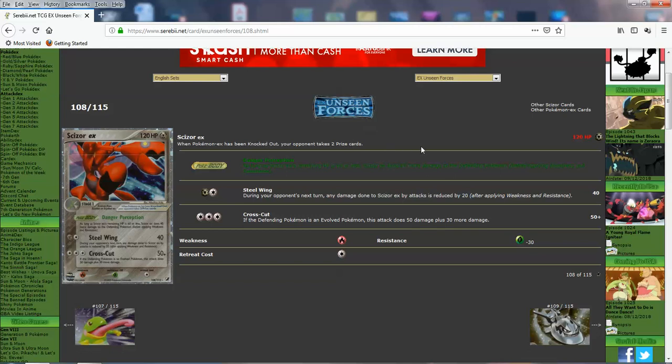Cross Cut is much better than Scizor GX because Scizor GX can use Cross Cut only once as a GX attack. Here you can continuously use it — doing 80, or 120 with the bonus on evolved Pokemon, getting one-hit knockouts on regular Pokemon. It has a resistance to grass and only 1 retreat cost — I think the GX Scizor has a double retreat. I feel like this is a better card for the time than what Scizor GX is right now. You can see a little bit of power creep even in that era.